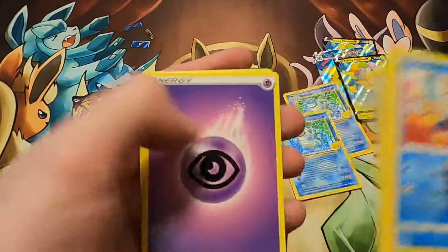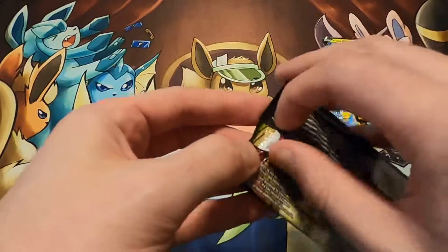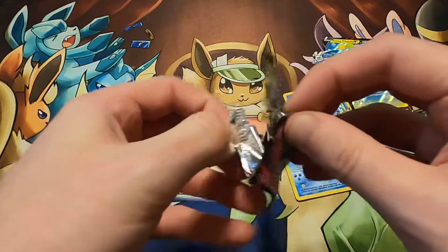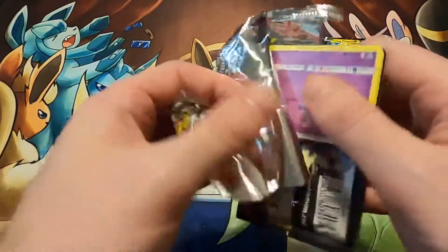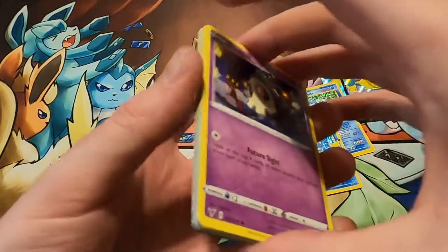Slowpoke and a Gulpin. That's interesting, to say the least. And last we have Vivid Voltage. I haven't had much luck lately with just regular packs from Sword and Shield, so this one is going to be tough to open. But still, it's been fun.